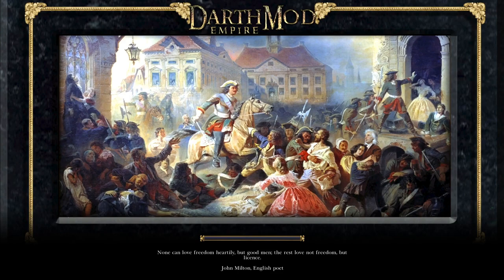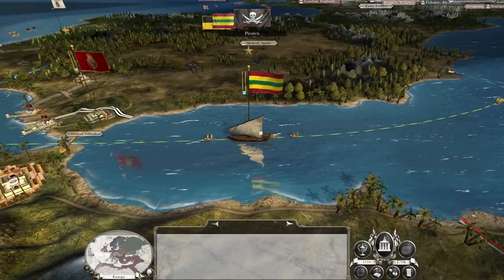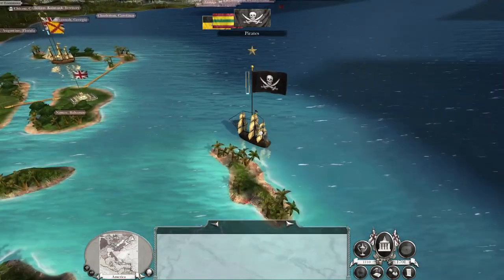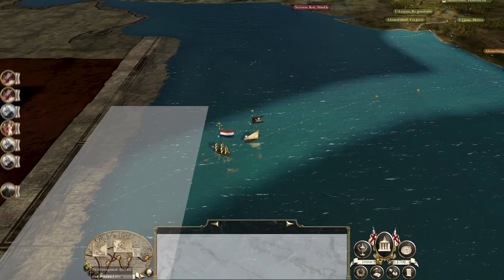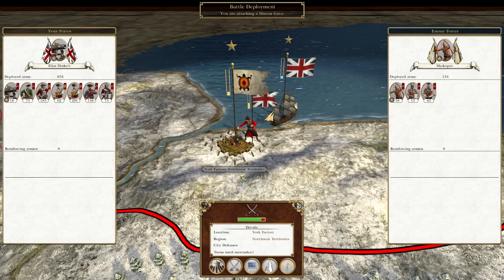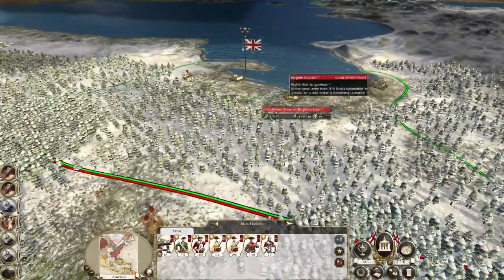We've withstood the first sally — they now have 100 men remaining. It's tempting to demand their surrender, which is probably not a bad idea. The pirates died from the New Spaniards protecting our port. Demand surrender — surrender refused. Very well. We can spend some money replenishing because there's no rush to charge.